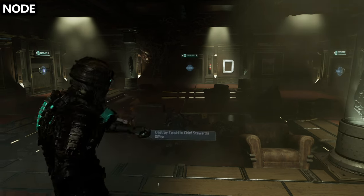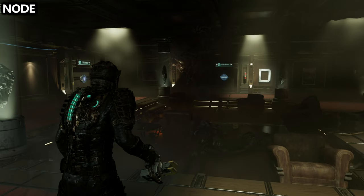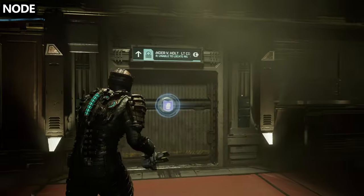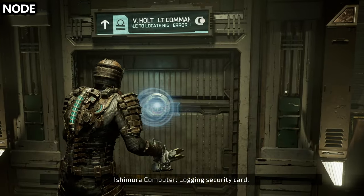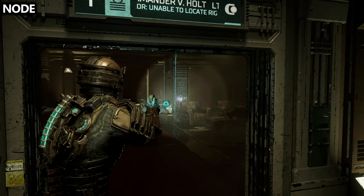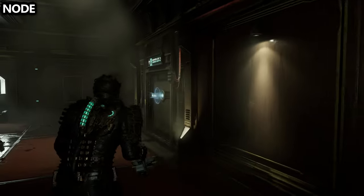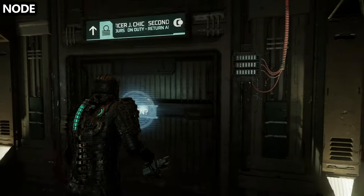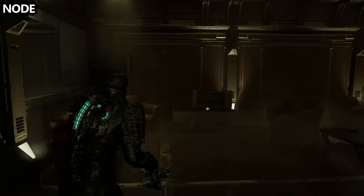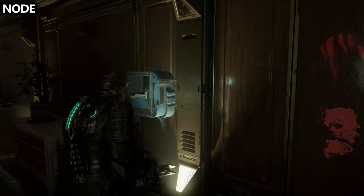After going into the bathroom and grabbing the main mission objective, you'll want to go to the chief steward's office. But before you leave the executive suites, go to the door listed as Holt — once you open it go inside and loot it and take out the fuse. Watch out for the enemy, but the fuse will open up the door to your left hand side which is the second officer's office, and here you'll be able to find a bunch of good loot as well as a node, so make sure you grab that.